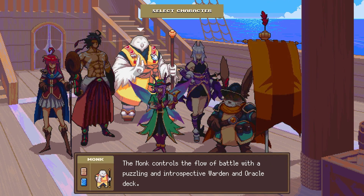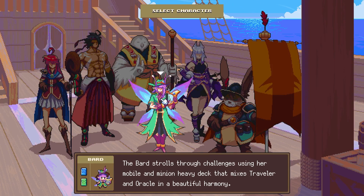The monk looks cool — he's like an owl, that's dope. The monk controls the flow of battle with a puzzling and introspective warden and oracle deck. So he's like a more control-based character. I love control-based stuff — I like to think I'm smart even when I'm not.